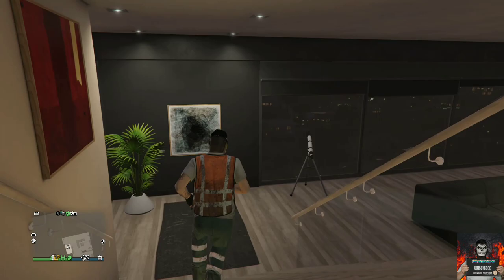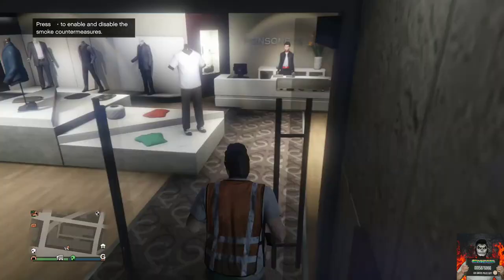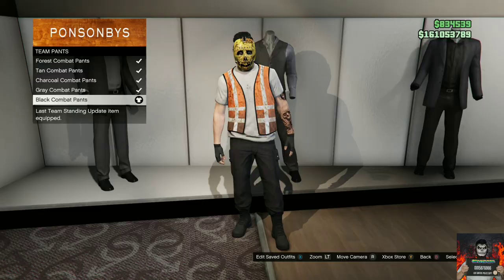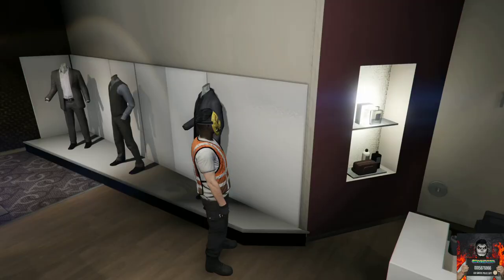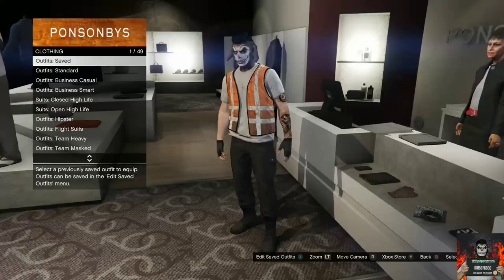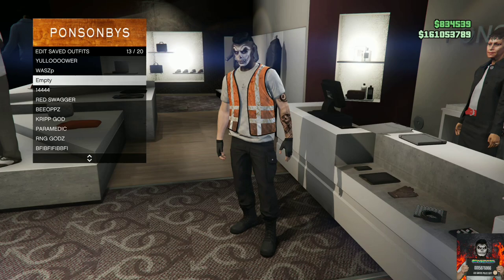Make your way over to the closest clothing store. Go to the pants section, go to team pants, and purchase the black combat pants. Afterwards, open up the interaction menu, go to style, and remove the mask and gloves from this outfit. Make your way over to the front counter and save this as an outfit — but not on slot one. Save it on a different slot.